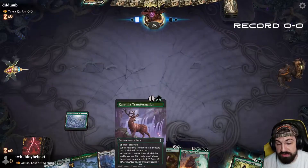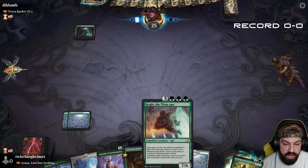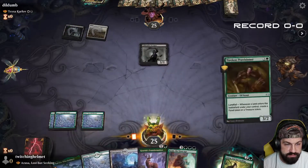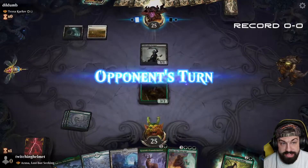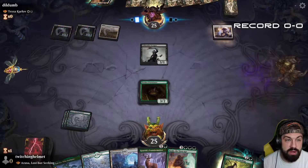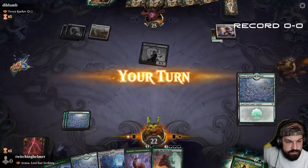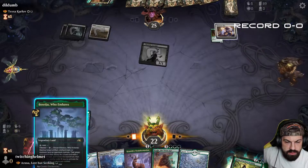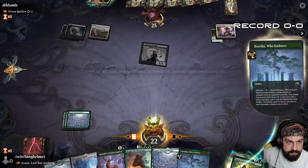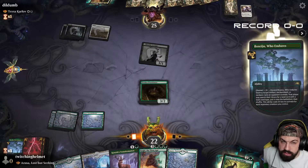I have a turn two Canopy Transformation if need be, but no need for that. I'm going to get down the Tireless Provisioner first because that's going to be the best value once we get more lands out. We can probably swing in — I don't see why they wouldn't have a wrath effect. Oh, Borrowed Time — good thing I played that out first. They are going to get a land back which is a little unfortunate.